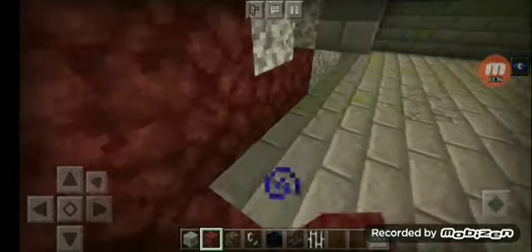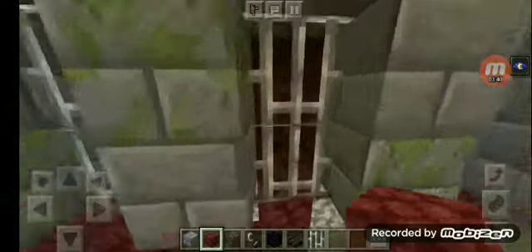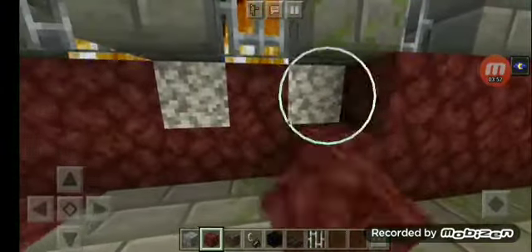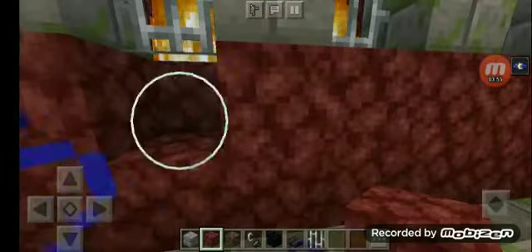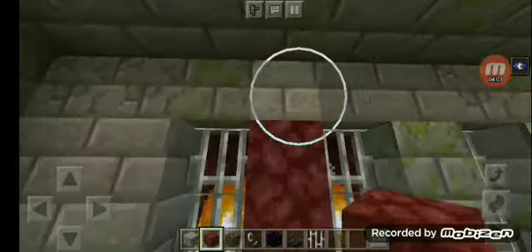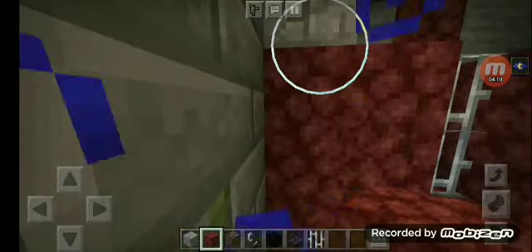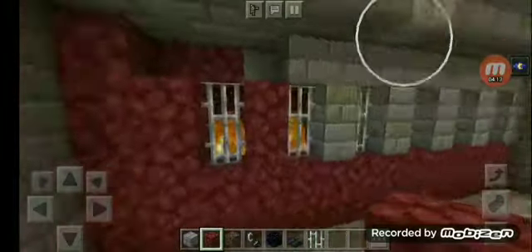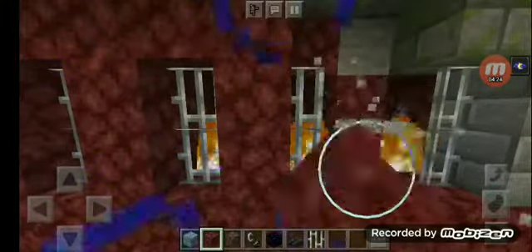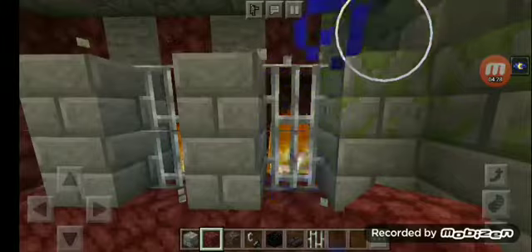Well, it makes sense because it's the nether. I'm using an end portal — I'm using strongholds to build this thing. You guys can copy this but you can do your own style. I'm just doing this tutorial so you can build this in your creative world. When you find a stronghold in creative, this tutorial might be helpful — I mean it's really helpful with the signs I guess. Anyway, let's get back and build this up.